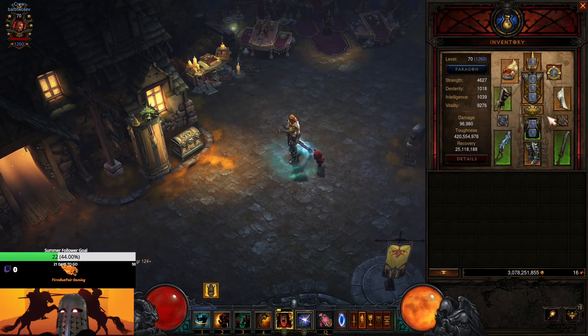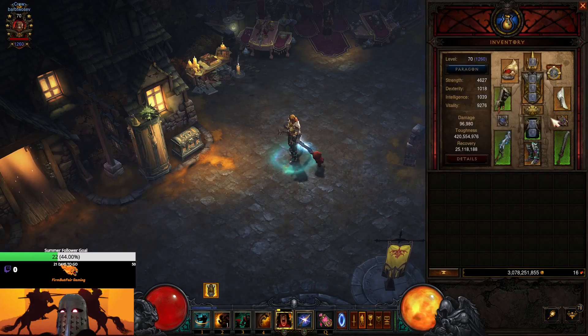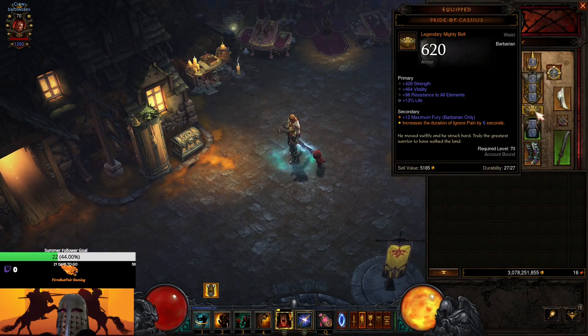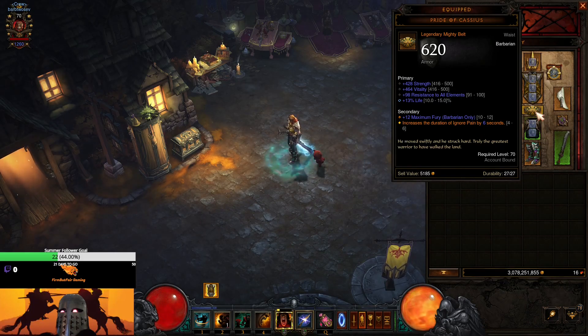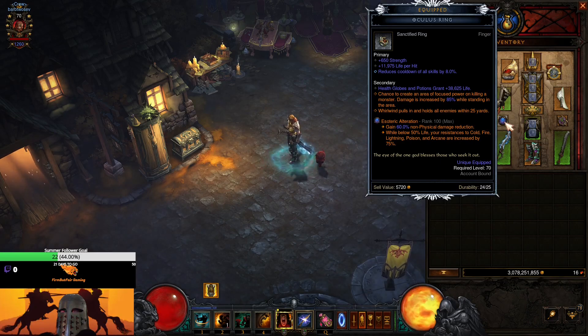Strength converts to armor so we'll already have tons of armor; the diamonds just add survivability. For bracers we're wearing Nemesis Bracers, which cause shrines and pylons to spawn an enemy champion — essential for pushing rifts. For the belt we're using Pride of Cassius, which increases the duration of Ignore Pain by up to six seconds; you really need that full six seconds to hit 100% uptime — four seconds isn't enough. For our ring, we're using the Oculus Ring, which spawns an Oculus circle that DPS can stand in for up to an 85% damage buff. This ring is most likely what we'll sanctify to force that mandatory 85% buff by making it primal. The sanctified affix we want is: Whirlwind pulls in and holds all enemies within 25 yards.